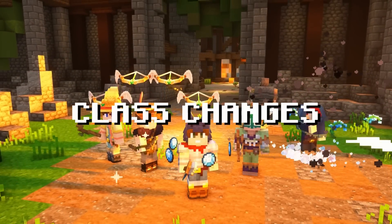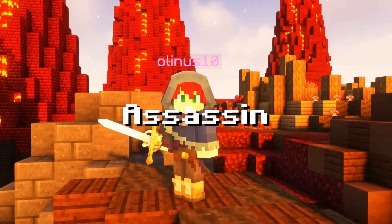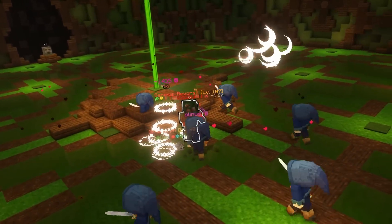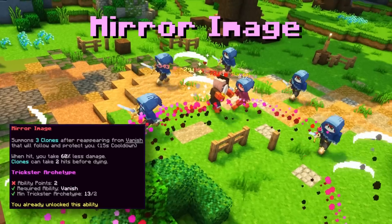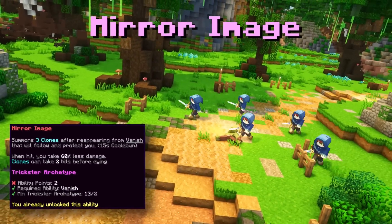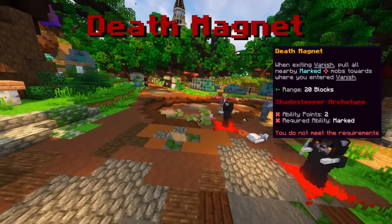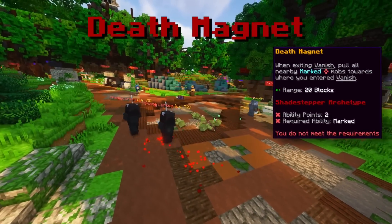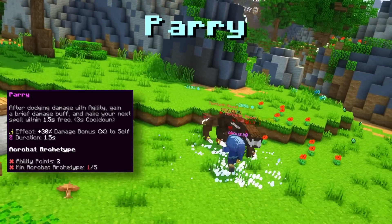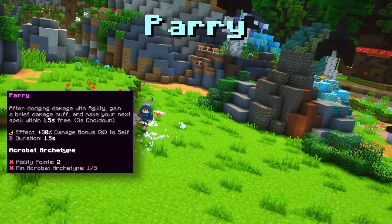All classes have also gotten significant changes, but finally Assassin has gotten the balancing and love it deserves. Let's take a look at the new and changed abilities. Mirror Image makes clones reduce the damage you take for up to 2 hits per clone. Death Magnet pulls mobs towards the location you cast Vanish when you leave Vanish. Parry gives you a 30% damage boost every time you trigger an agility dodge, on top of making the next spell cost no mana.